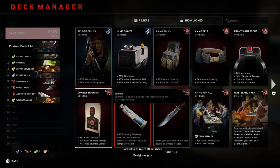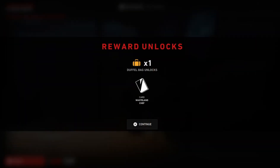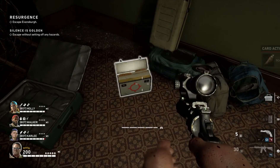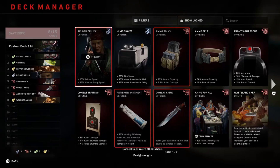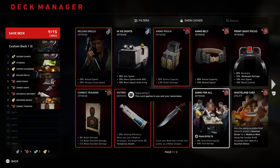Player cards, on the other hand, are how you build your character. A melee specialist, medic, or runner are just some of your options. These cards can be obtained through gameplay, finishing levels, or opening containers mid-level. There is also a training mode where all the cards are unlocked and you can try to mix and match your player cards.